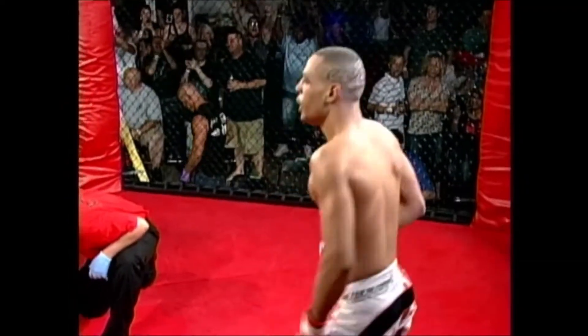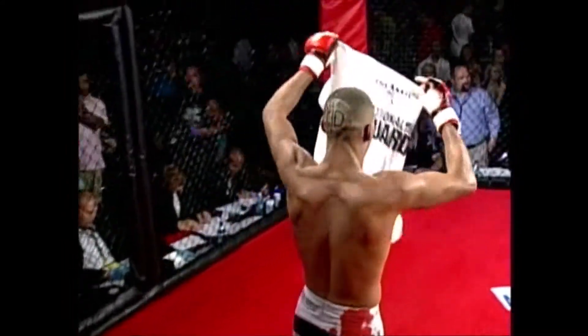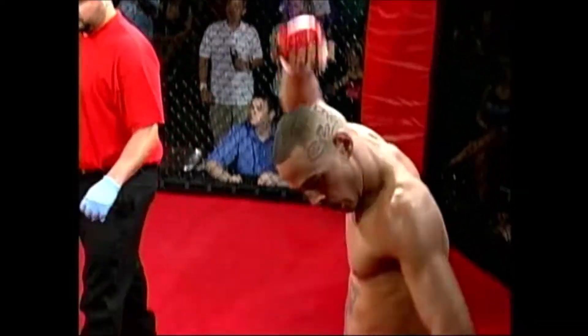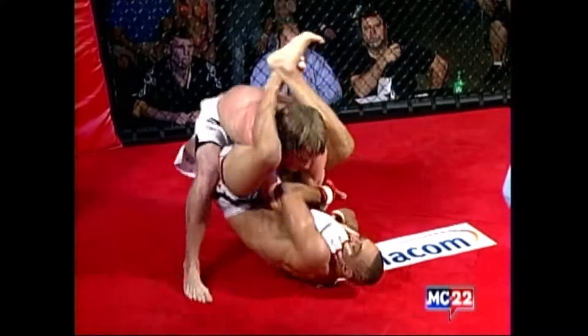But Cliff White put on a show from the time he exited his locker room. Absolutely — he came out real calm, collected. He waited until getting in the cage to become that bigger fighter. As soon as he stepped in that cage, he changed his demeanor. He came out, touched gloves, and became a monster. From man to monster — Cliff White.